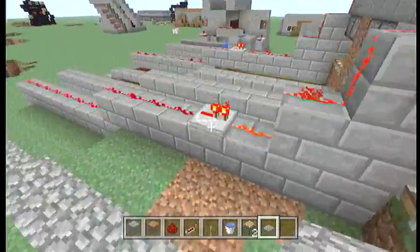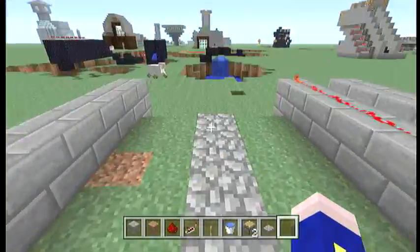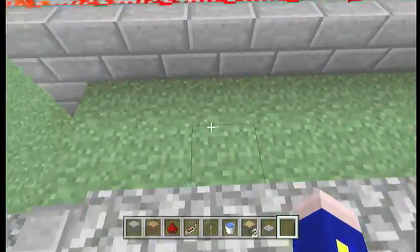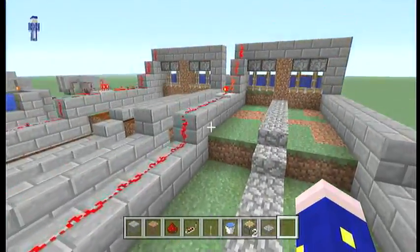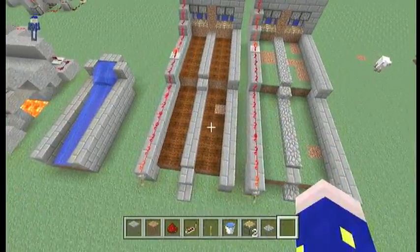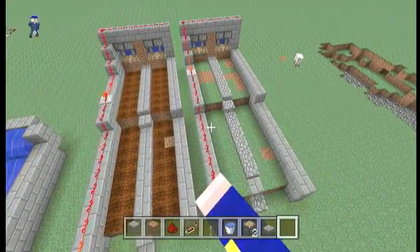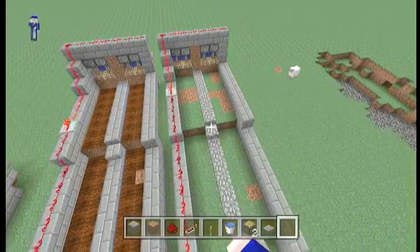Alright, so this little pathway right here is for you to walk up and down, plus it hides the water stream. It's really nice when you're going in planting seeds and stuff like that. All you do is go in, hoe it, place whatever — you can do carrots, potatoes, wheat. I was just doing wheat because I like wheat.